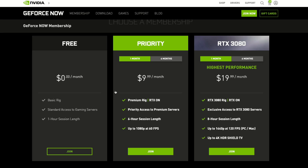The next tier up is the priority tier, which now costs $10 a month. This is based on an RTX 2080, and you will get the benefits of the RTX platform, which includes ray tracing. They do give you a lower price if you buy in six-month increments — about $50 for six months of service. This will give you priority access to the server, so you shouldn't have to wait to log in, and they'll limit you to a six-hour session length.